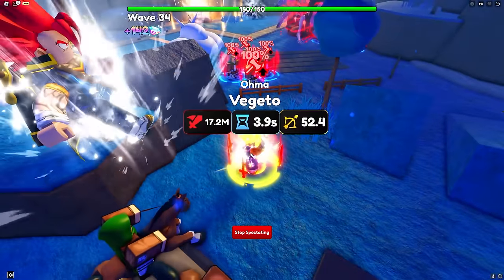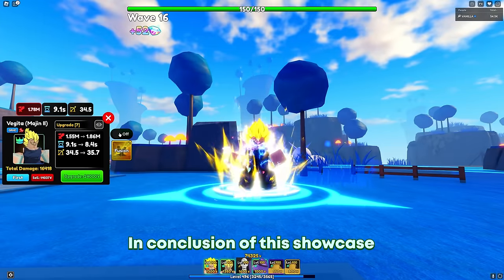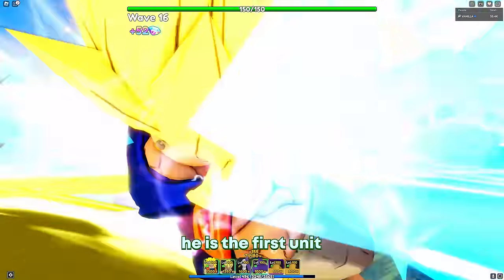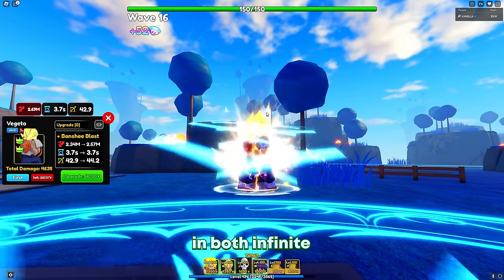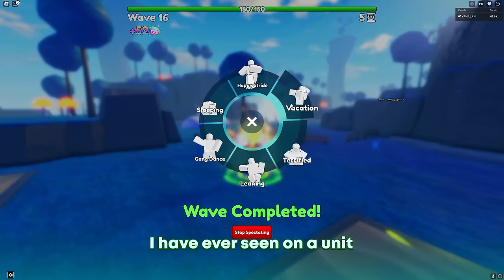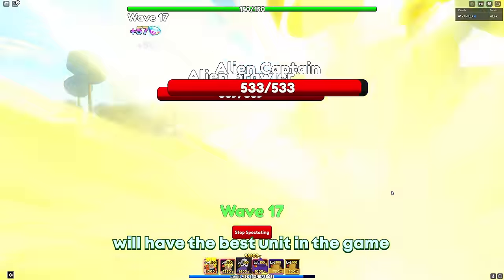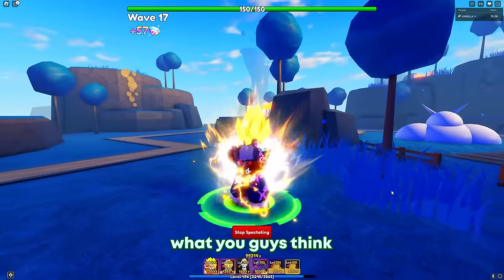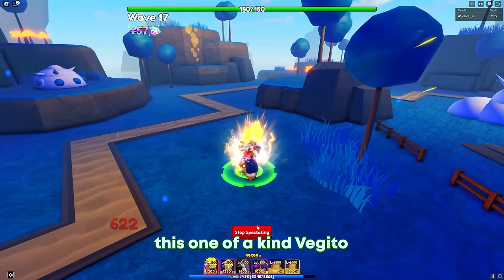In conclusion of this showcase: Vegito is the highest DPS unit in the game right now. He is the first unit to ever get the ability to have 3 to 4 traits and he would be useful in both Infinite and Infinity Castle. He has got to be the most pay-to-win mechanic I have ever seen on a unit — so whoever gets a 4-trait double Unique Vegito in the future will have the best unit in the game. That's it for my showcase — let me know in the comments what you guys think, and thank you to Uma for letting me showcase this one-of-a-kind Vegito.